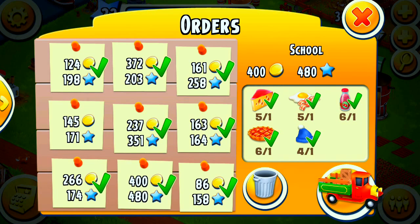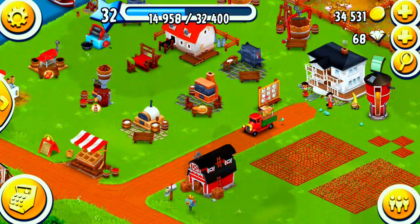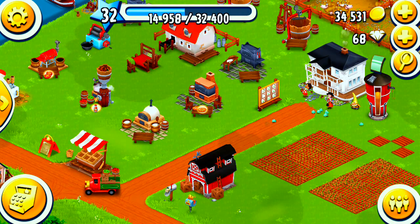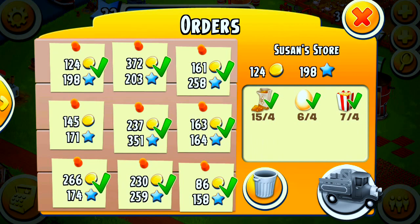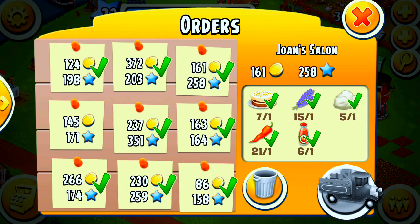There's our truck — 400 coin, 480 XP. Not bad. That one has four produce items but gives you a lot of XP, which I need at this point. Let's pick out what we're going to do next. This one is okay to do — let's do this one next, because I have plenty of cake.